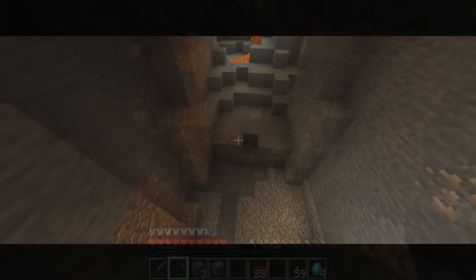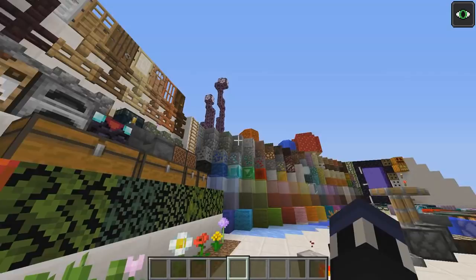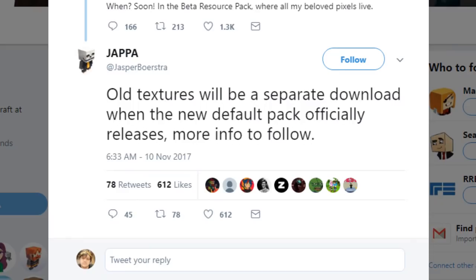Only time will tell at this point. Something that should definitely be noted about this future change is that these textures will be completely optional. Going back to Joppa's Twitter, you'll find that he responded to his own tweet talking about these changes, saying old textures will be a separate download when the new default pack officially releases. To anybody who might be ready to raise their pitchforks and demand their classic textures back, Joppa and Mojang definitely have the hardcore players in mind here.